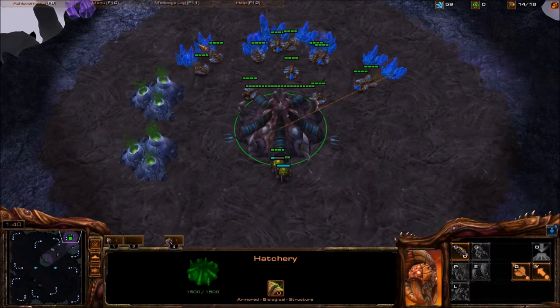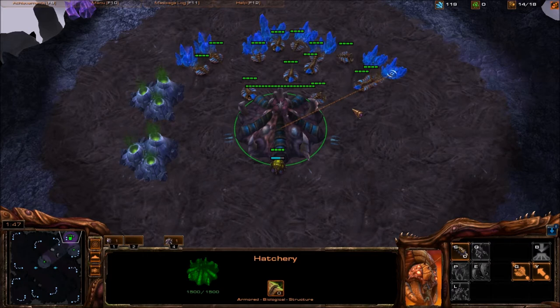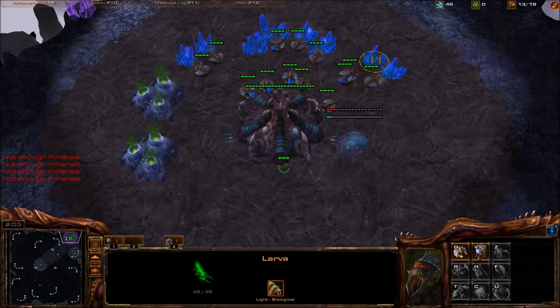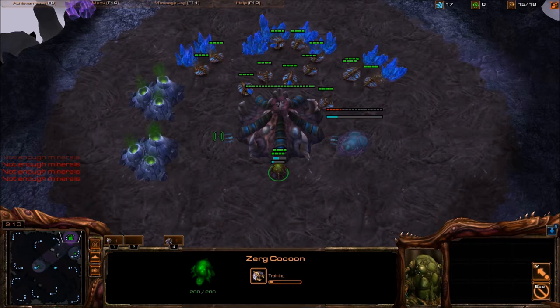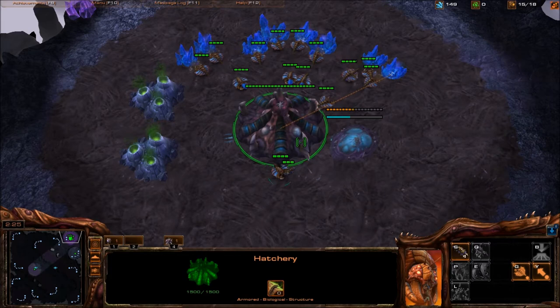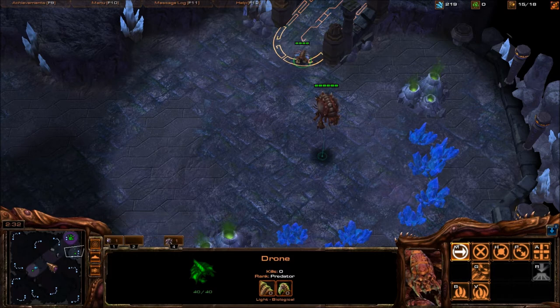You can do a 14 or a 15 pool. I choose 14 just in case he pylon blocks my natural — I can get out a couple of Zerglings sooner. Get out a 14. The drone that brings me up to 15, I rally right here and don't make any more drones. Just everything stops until I get 300 minerals and my drone gets there.